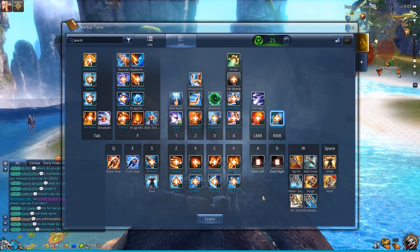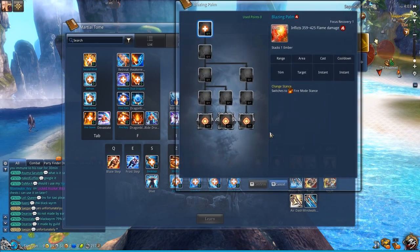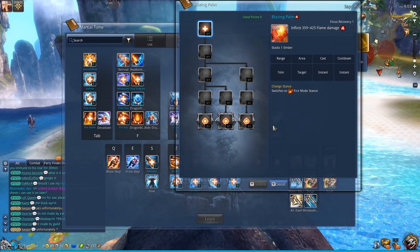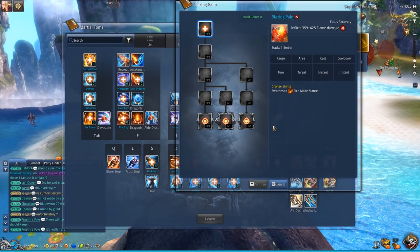The next skill I would recommend adding is Blazing Palm, because this is on the left mouse button. This does not share any cooldowns with any other ability, so you can use it while also using the right mouse button and 1 key — it's just additional damage.